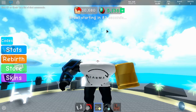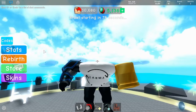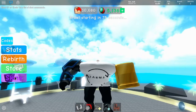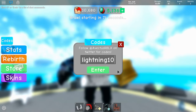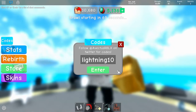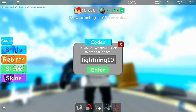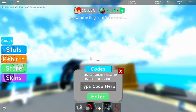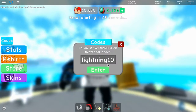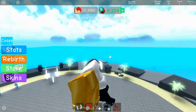Also, join the group if you want push up right away. Normally you get it at 500, but if you join the group you get it right away. The second code is 'lightning10' and that gives you one free speed. Right now I'm at 31 speed — I put in the code and my speed is now 32.75.